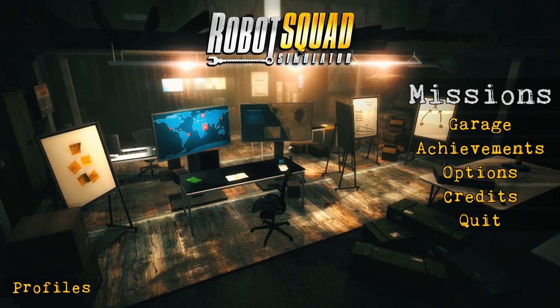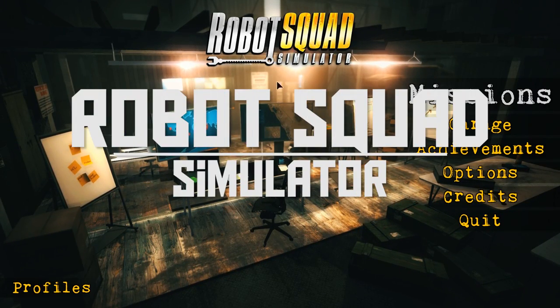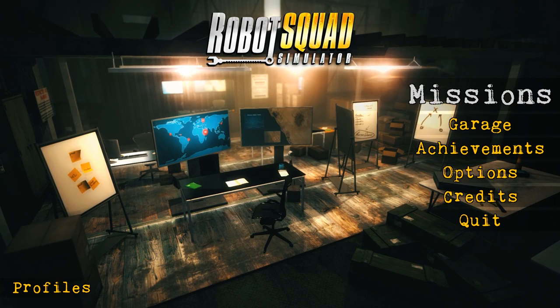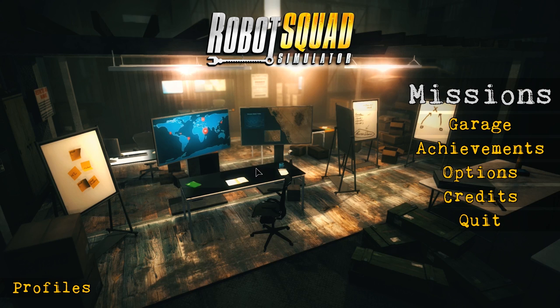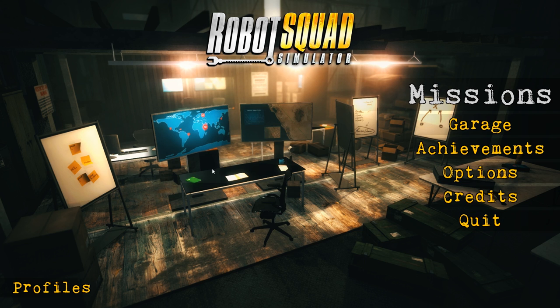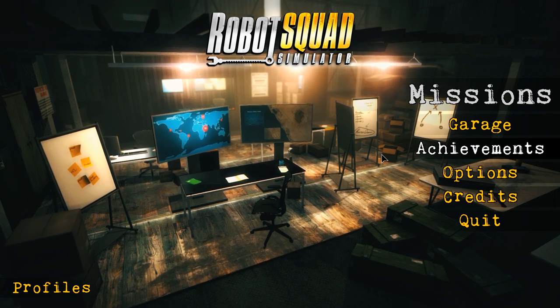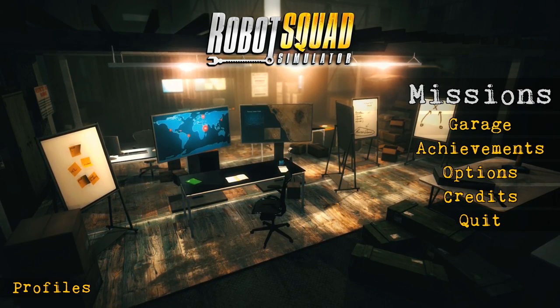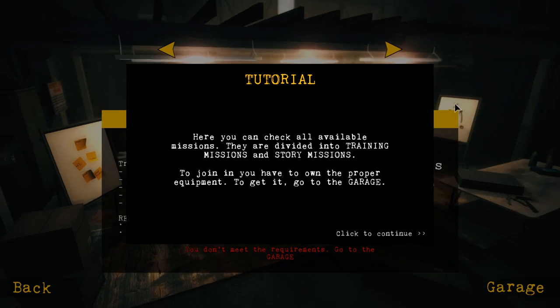Hey guys, what's going on? Drax here, back again with another video for you guys. Today we're going to be checking out Robot Squad Simulation. It's going to be released on October 20th, developed by BitGolem and published by Playway. We've checked out quite a few games from Playway recently — these guys are finding developers that are making some pretty neat stuff. So let's see if we can get into Robot Squad Simulator.